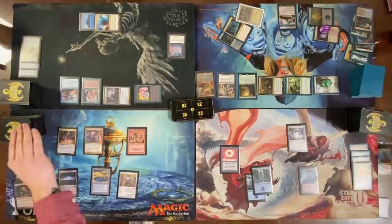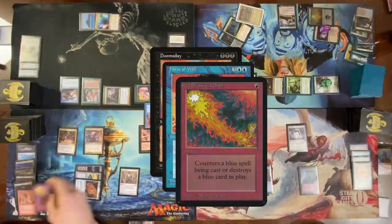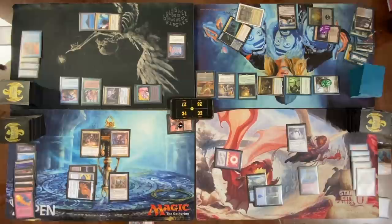Sacrifice this for red mana — cast Red Elemental Blast, counters Force of Will. Doomsday back on the stack — cast Delay. Delay resolves, countering Doomsday. Go to combat. Still have colorless floating — blue, blue, exile five, cast Dig Through Time. Look at the top seven — take two. Go to combat.